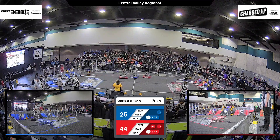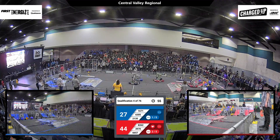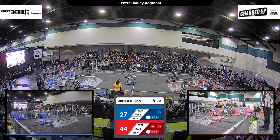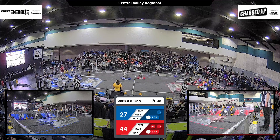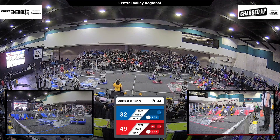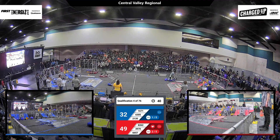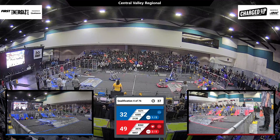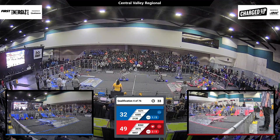2135 adding another cube to the hybrid grid. 3970 tried to add a cone to that top grid, but it fell to the ground — they're going to have to go get another one from the loading station. 49-blue, 32-red. The Blue Alliance needs to get going in the endgame here, which is quickly approaching.